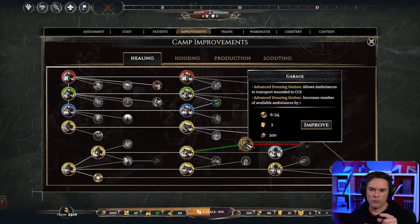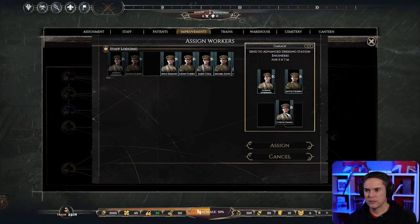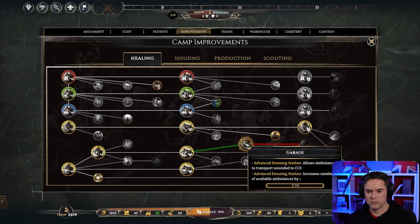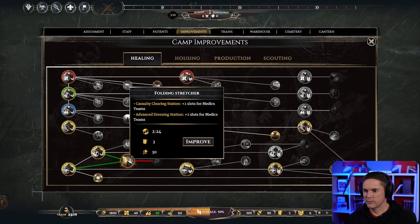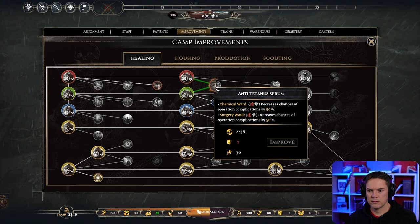The ambulances — there is one I saw — 'allows ambulances to transport wounded to CCS.' Yes, let's do that now. Going back to improvements, we've got stuff to spend — that cost a lot of my drafts. Something cheap then — extra slots for medics in the advanced dressing station and casualty clearing — that would be good. It's only 30 resources, but I need to spend something big. I need more drafts.